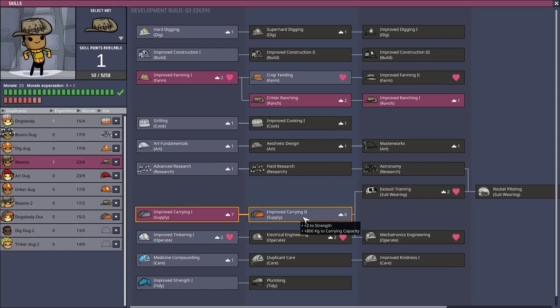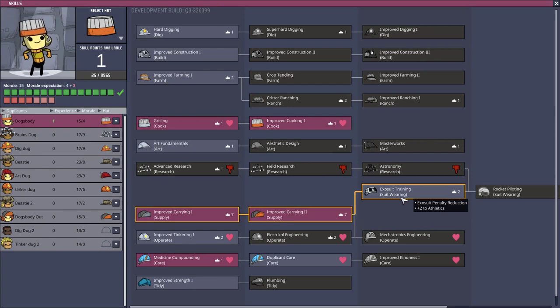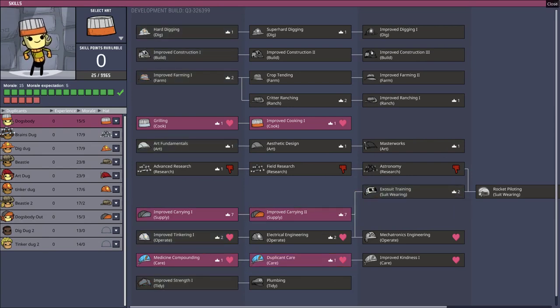Beastie — we're going straight for ecstasy training. Dog's buddy, you're going to be inside so you get duplicate care. Everyone's morale is still stupidly high, which is kind of nice.